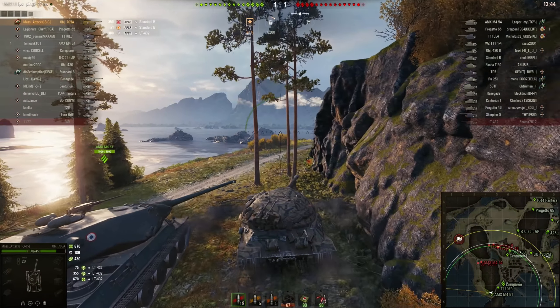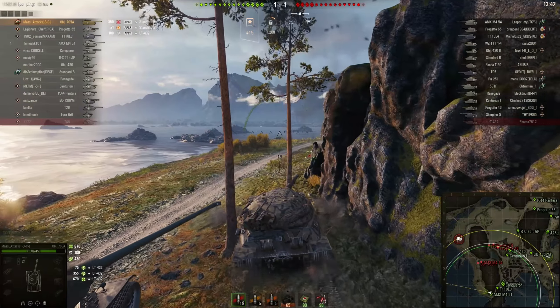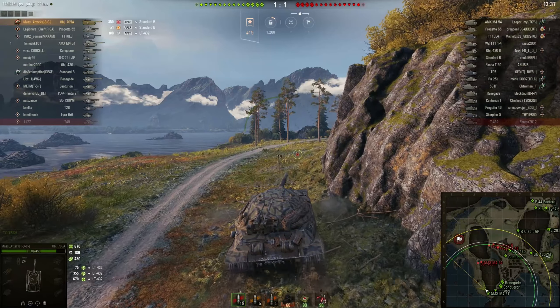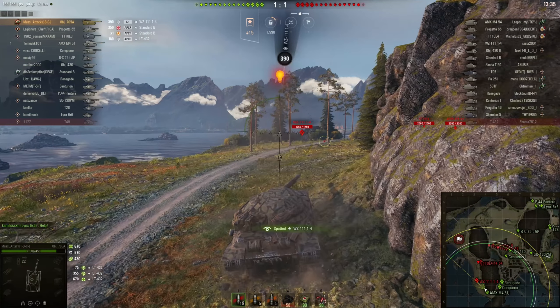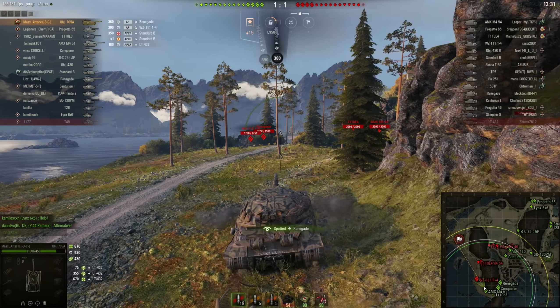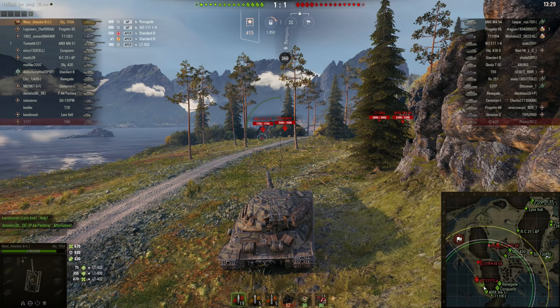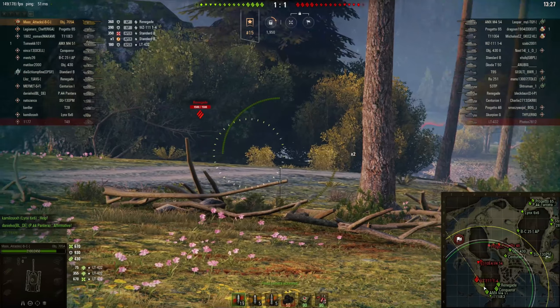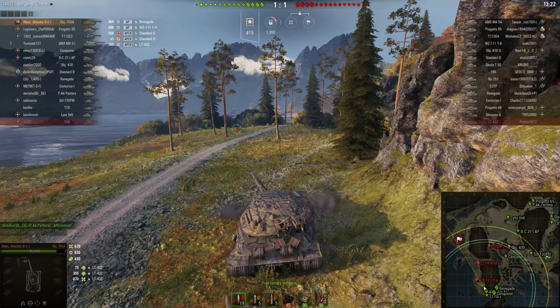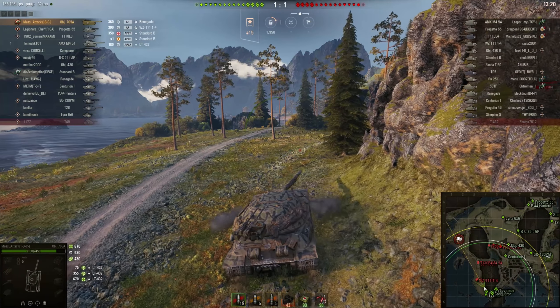On the hull you get 175mm on the front, 100 on the side, and 60 on the rear. As you can see, I'm bouncing things for fun. The turret — you get 330mm on the front, nothing's going to penetrate your turret. You get 180mm on the side and 120mm on the rear.